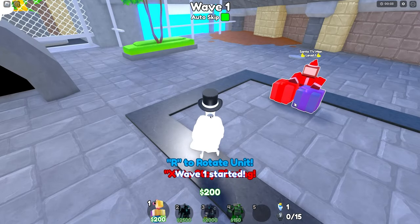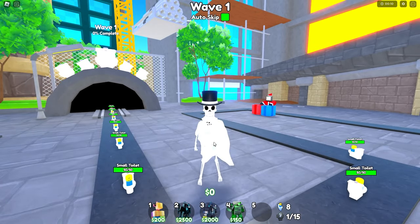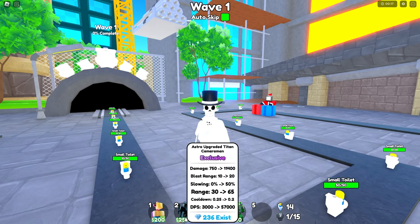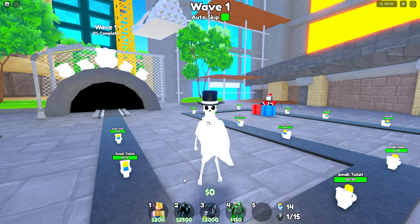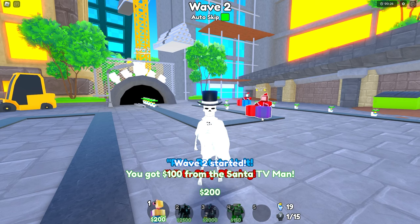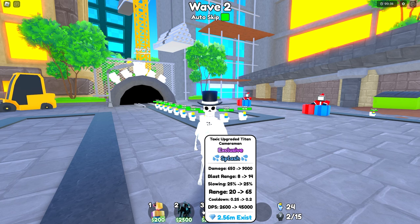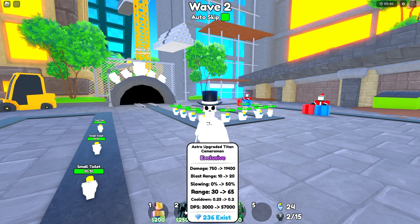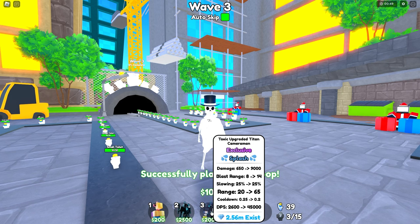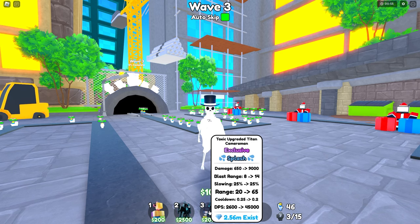I'm placing my Santa TV in the most strategic place possible, slightly out of reach of the toilet. Now that we're in nightmare mode, this guy maxes out at 57,000 damage per second. He costs 2500 to place down, whereas the Toxic costs 2000. The blast range on the Astro is 20, while the Toxic Upgraded Titan Cameraman's blast range is 14. The Astro's slowing effect is 50, whereas the Toxic's slowdown is 25. They have the same range of 65 and the same cooldown speed.